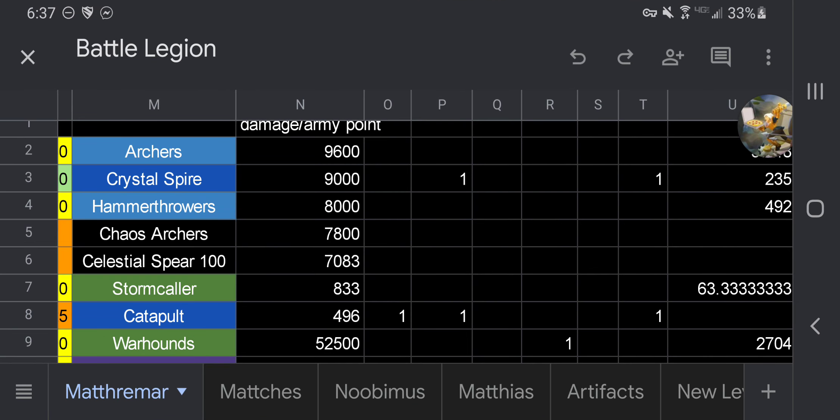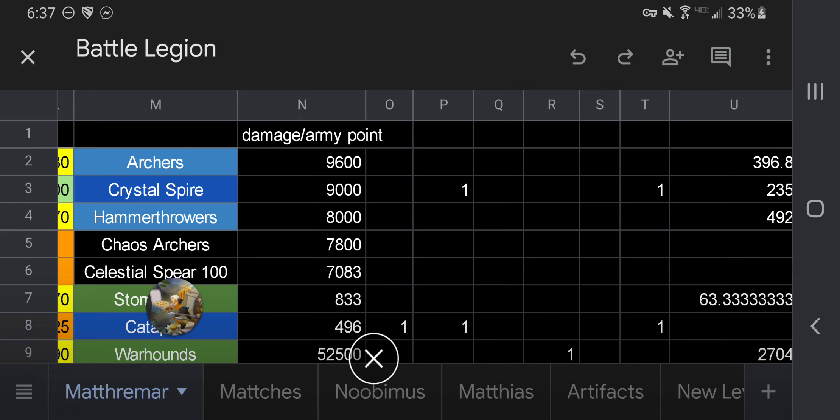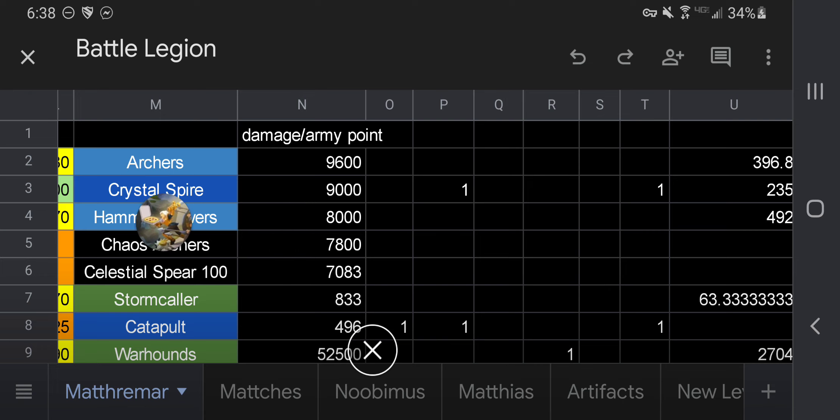I did the calculations for the damage per army point. When you factor in that the celestial spear takes up three army slots, you divide that and end up with 7,000 damage per army point, which is less than you would get out of a group of archers. Obviously you'd take a level 100 celestial spear over a few level 50 archers — you have to decide based on your unit levels. Also, crystal spires actually rank above hammer throwers — I had that wrong. As long as the crystal spires are hitting three targets each, they will do more damage than a group of hammer throwers.